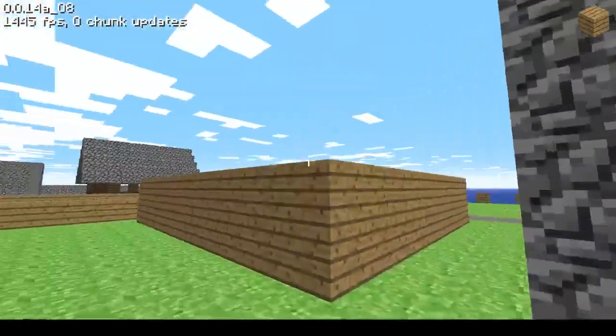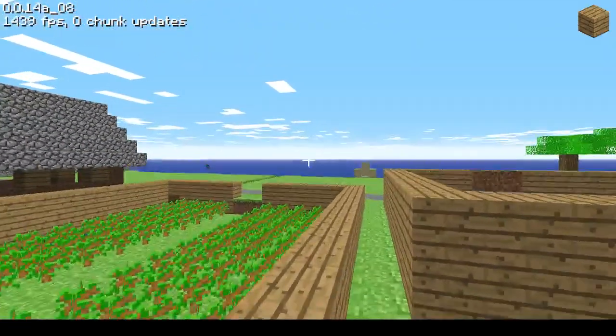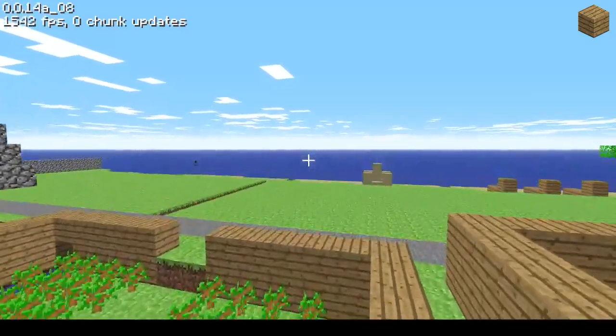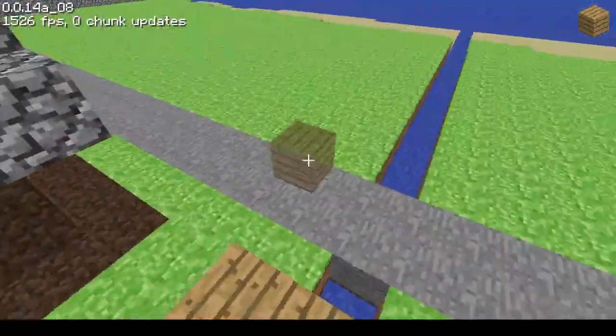These clouds are just a scrolling texture across the top, which is basically the way clouds have always worked. Like in InfDev or something they made it 3D, but that's basically how clouds have always worked.